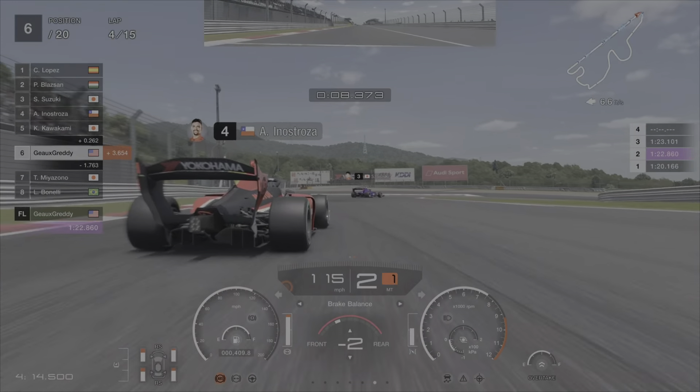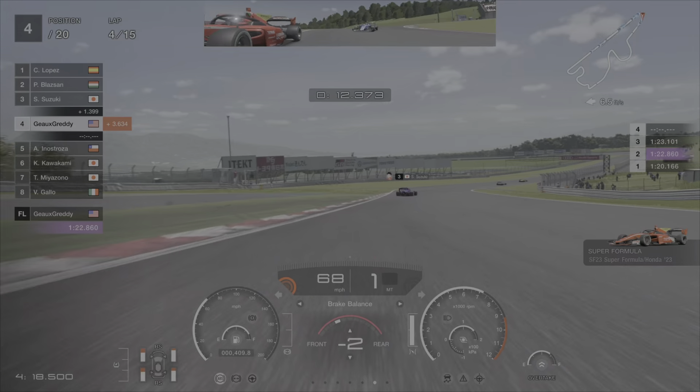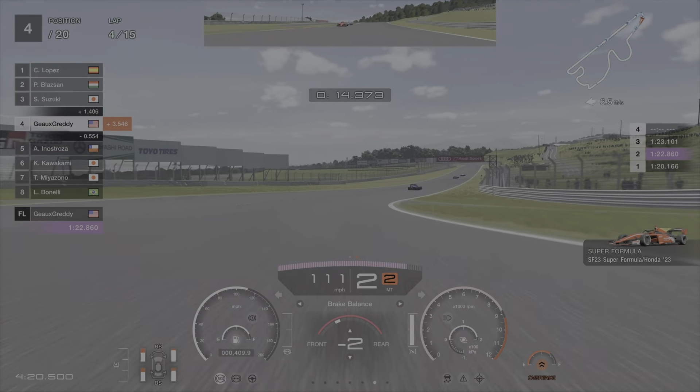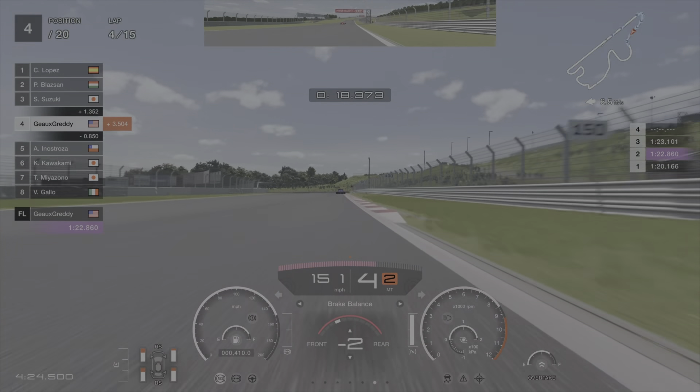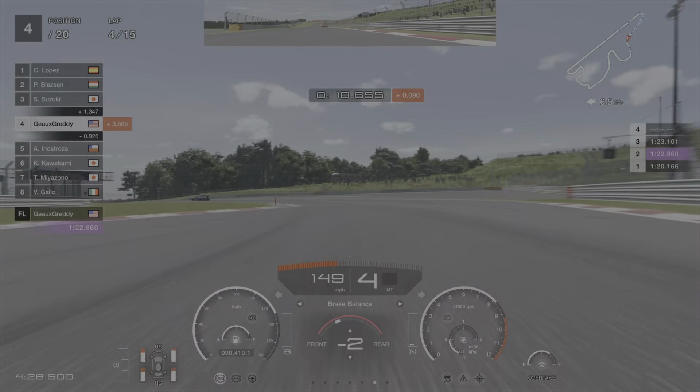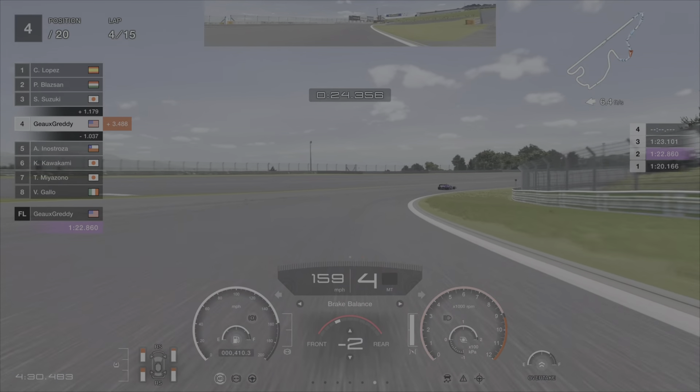Especially the Super Formula cars and F1 cars — I cannot drive those cars that way. A lot of these cars you're going to be able to pass going into corner one because many of them clip the grass on the left, and it really slows the AI down. There's a slight kink in the road — they hit the grass and you can go right by them on the right-hand side.